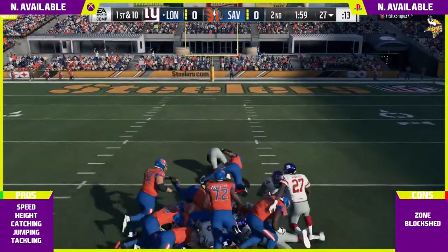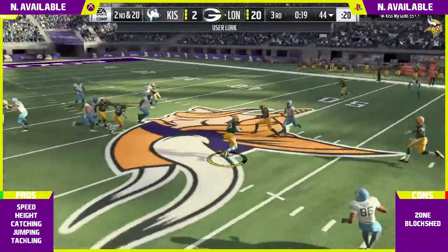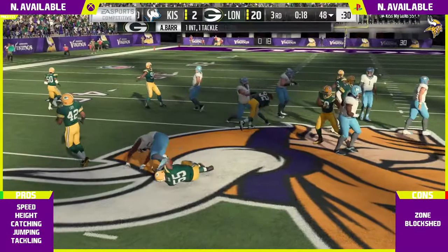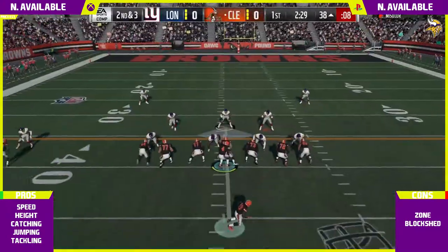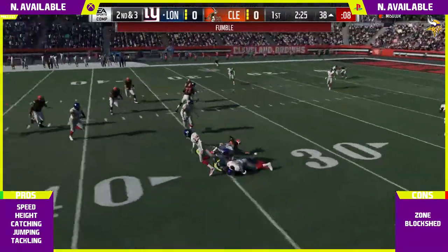His height helps when you're a little too far in front of the intended receiver, because his reach will still be high enough in the air to get you the pick. It's really helpful having a player with that height, and with 80 jumping it helps him get even higher. He has good hit power and has caused a few fumbles for me — he's a really strong tackler with really good speed at 84.